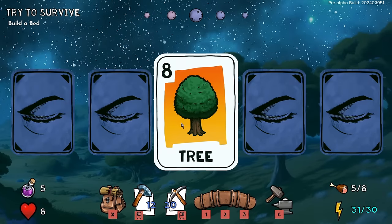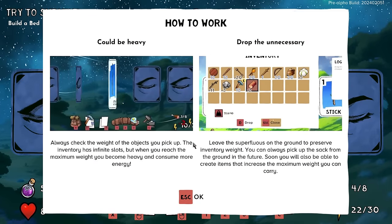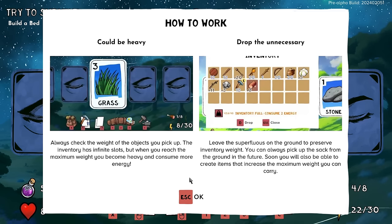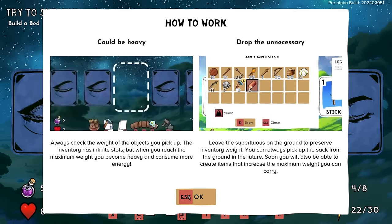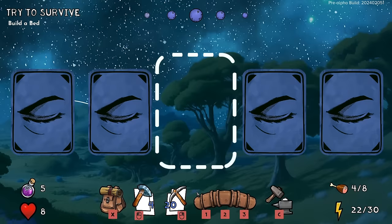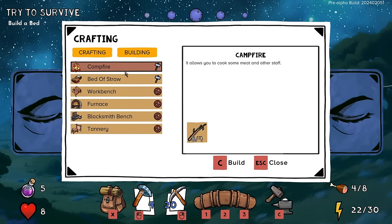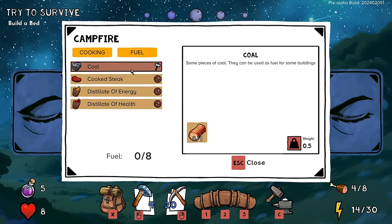Now I have to reveal a card — but that's fine. I will happily chop down this tree. The tutorial says: always check the weight of objects you pick up. The inventory has infinite slots, but when you reach maximum weight you become heavy and consume more energy. Leave superfluous items on the ground to preserve your inventory weight — you can always pick them up later. I'm very heavy right now, but I intend on crafting a campfire.